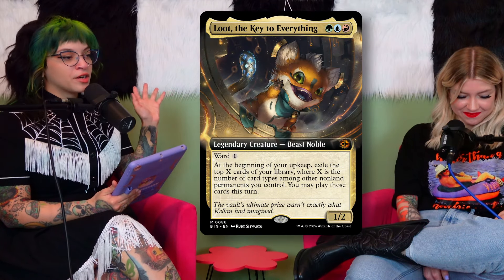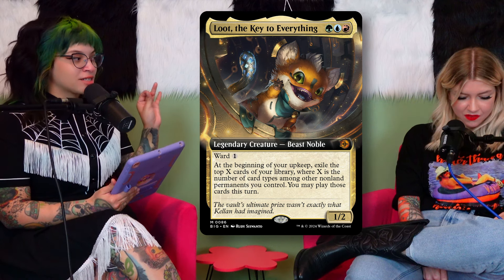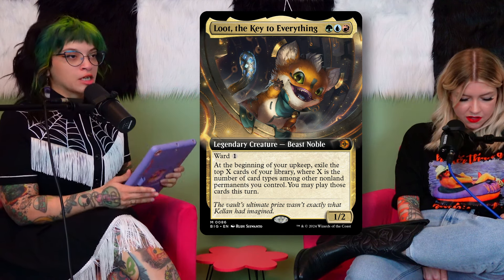My favorite card from the set is Loot, the Key to Everything. I've been looking into him and based on other cards I think he's a little time jumper — probably key to whatever story is going on. He's a five-color commander — you pay one of each — a 1/2 with ward one. At the beginning of your upkeep, exile the top X cards of your library where X is the number of card types among other non-land permanents you control, and you may play those cards this turn. Really cool card concept!